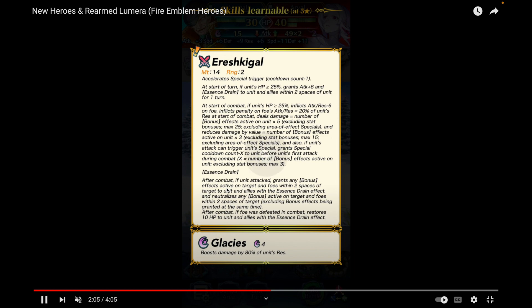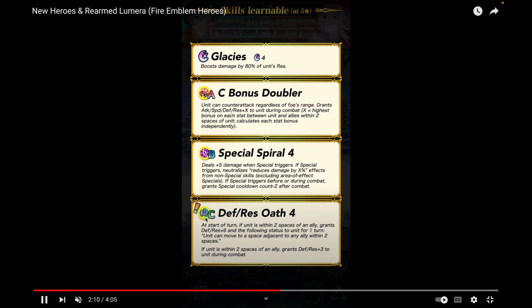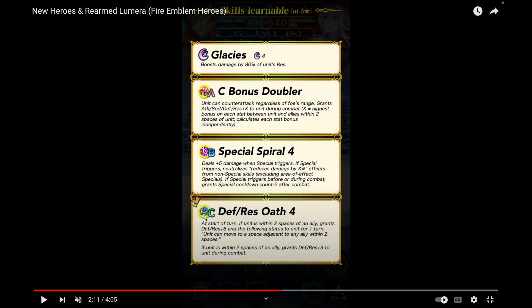Ereshkigal is an absolute behemoth of a weapon. Glacies is his special, Close Bonus Double just like Arlen had — which makes sense. He comes with Special Spiral Four and Defense/Res Oath Four.